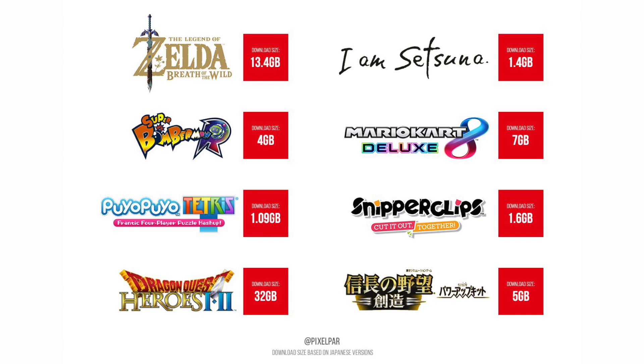Today we are talking about the reveal of install file sizes of 7 upcoming Nintendo Switch games. This reveal was on the Nintendo Japanese website, and the image you are currently seeing on the screen is thanks to Pixel Par. You can find the source and Twitter link in the description below.